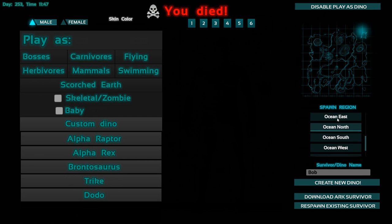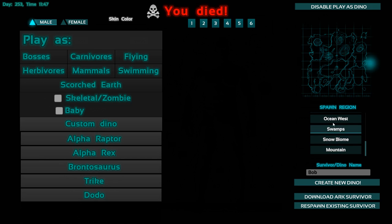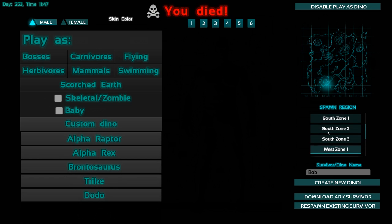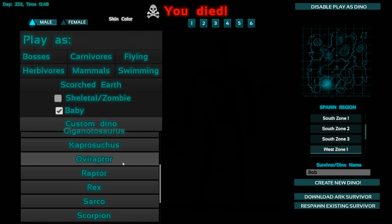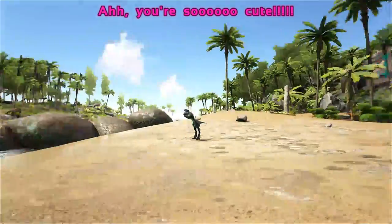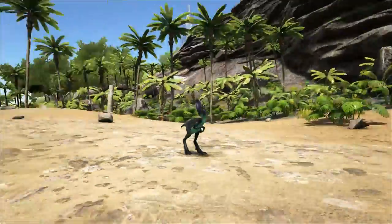You can see extra spawn points, so you can choose where you want to spawn. Just choose a creature you want to play. For example, I want to be a baby — a baby Oviraptor. Then you click 'Create Dino' and you spawn in. People say you're so cute!